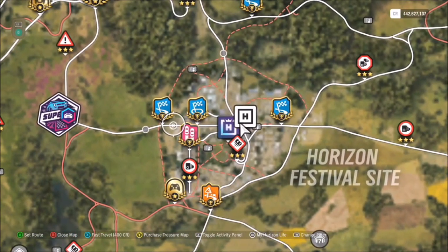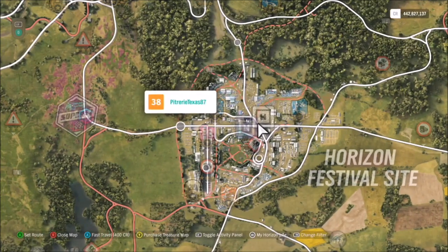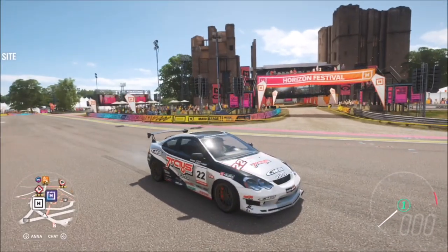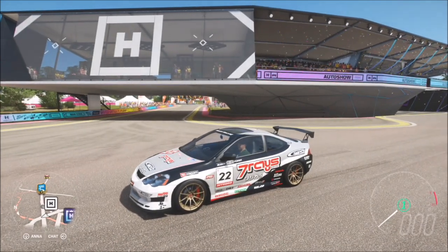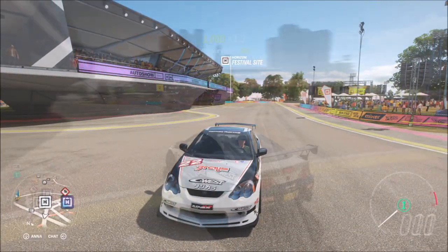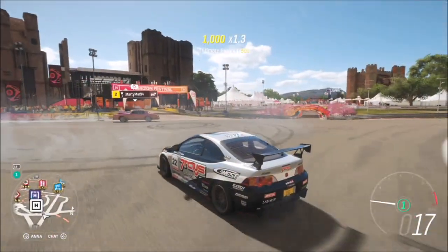There are of course two ways to complete this one. The first way, which I'm showing you now, is by just being in an online game. Whether it's with friends or you're just trying to find some, all you have to do is find someone else roaming around the map and take a photo with them and their car and your car.